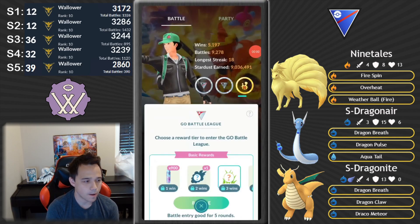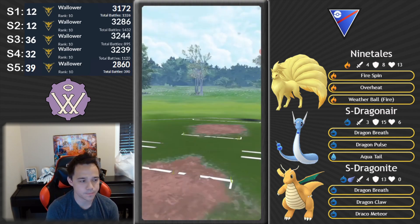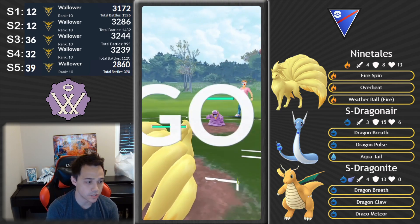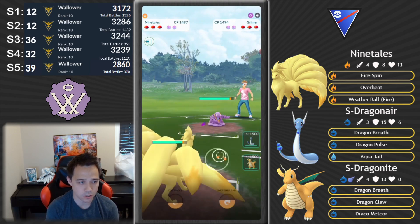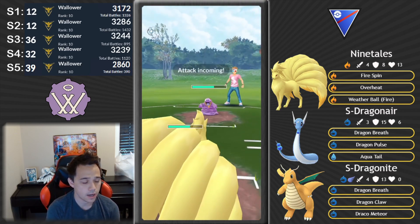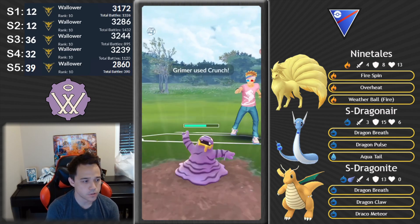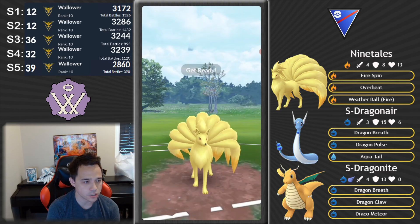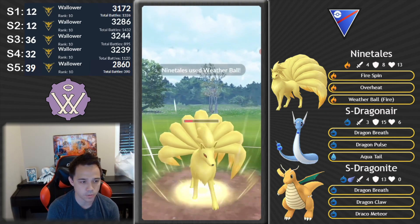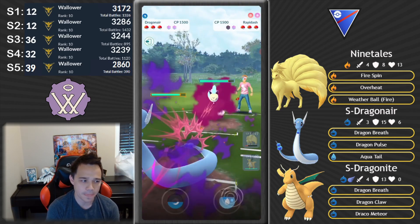The thing is, I don't feel bad making this video at the end of Kanto — Niantic will always bring back Kanto Cup. I knew there was gonna be a Grimer on this team — that's an Alolan Grimer. I'm actually not sure how to play this. I build up to an Overheat, and I know he's a smart player, so he's probably thinking I'm trying to Overheat and dip. That's why he threw his Crunch there too.